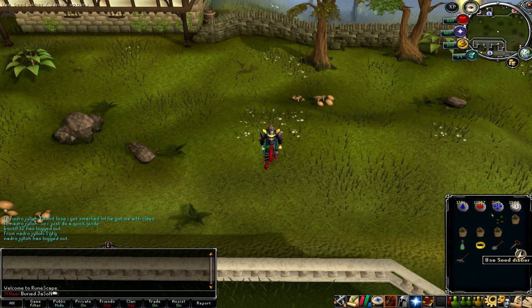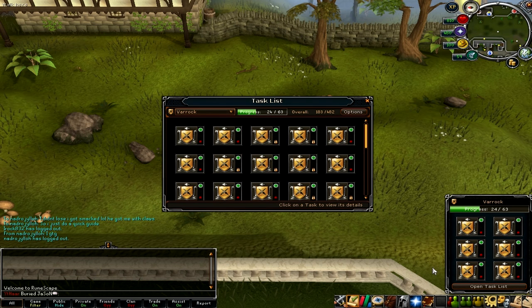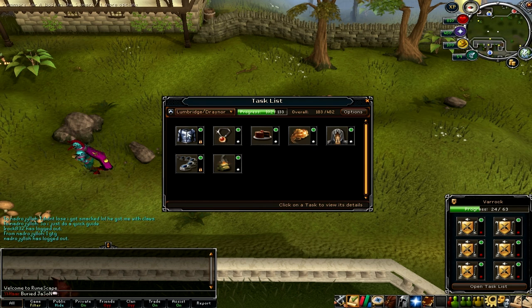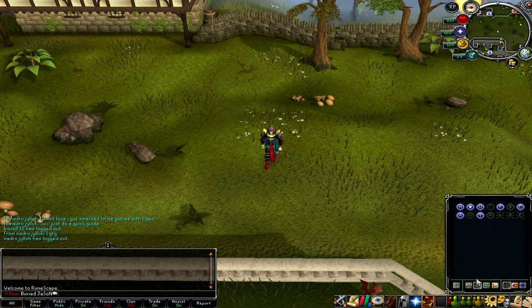You're also going to want to get a spade, a seed dibber, and a rake. You can just right-click those and add them to your tool belt. Last, you're going to want to complete the Lumbridge Diary to get the Explorer's Ring 3. Those are the elite tasks — actually, they might be the hard tasks. I think it's the medium set to get the Explorer's Ring 3.